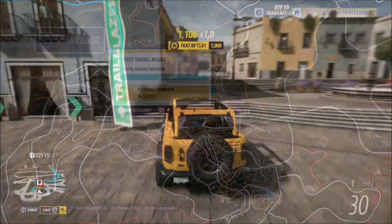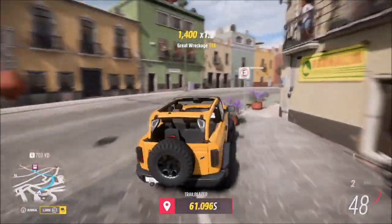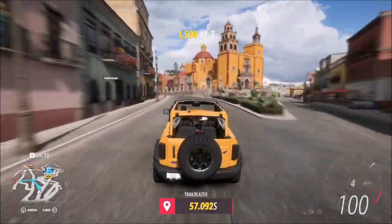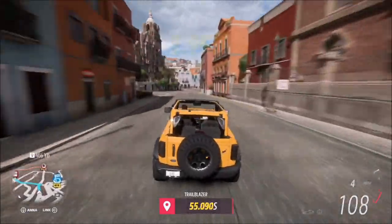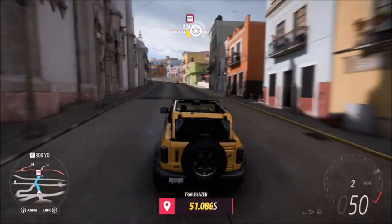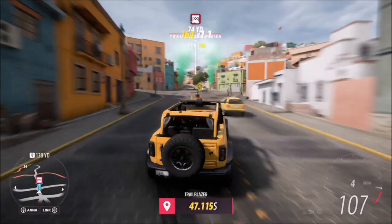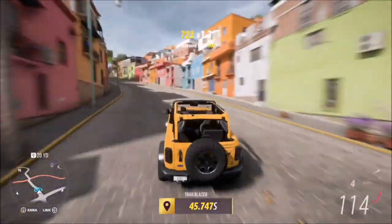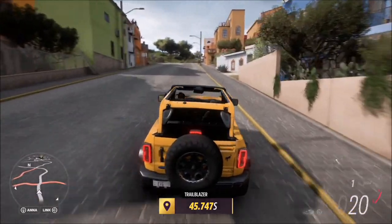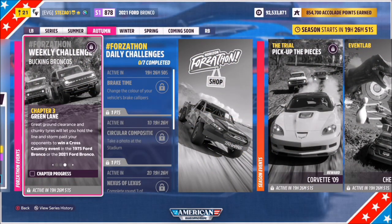One thing I'd recommend before starting a trailblazer is setting a destination to the endpoint so your navigation system guides you in the correct direction. The City Escape trailblazer is super easy — a very simple, straightforward route. I finished with 45 seconds left, smashing the three-star target. You can also do two different trailblazers to get three stars.